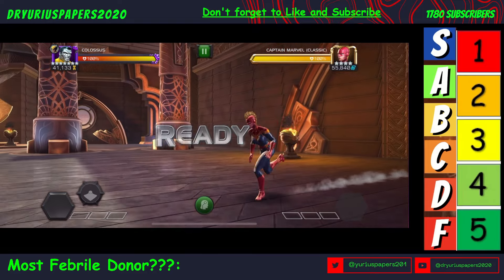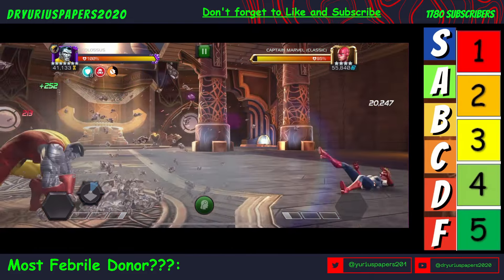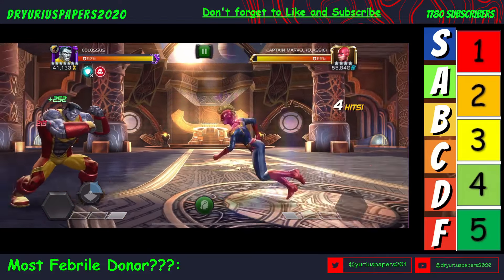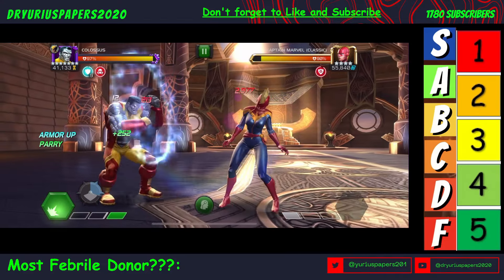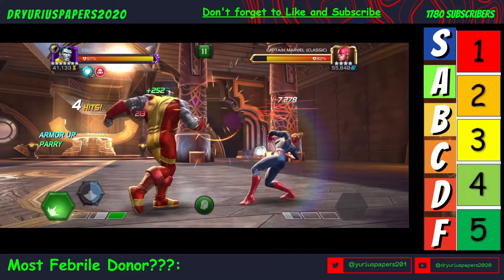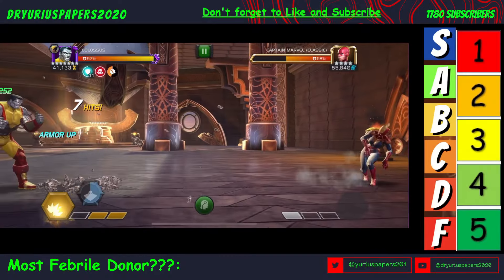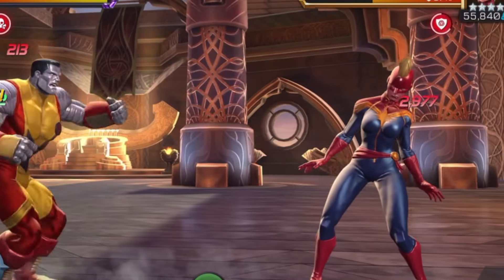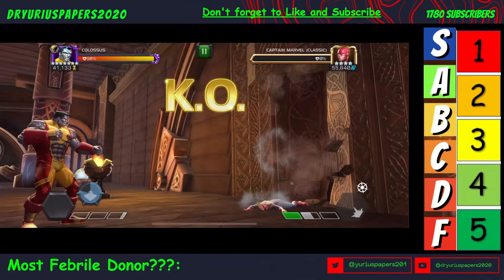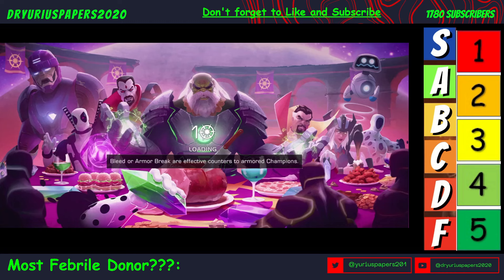Going against classic Captain Marvel, starting with 8 Armor Ups. We're at 9 — that was 31,000. We parried that, now at 11 — 100,000! Then 115,000, 115,000 — and just took her out. How fast was that? 22 seconds.